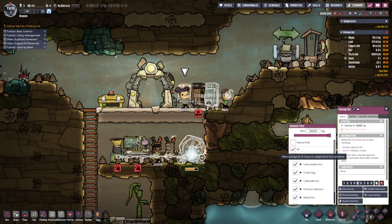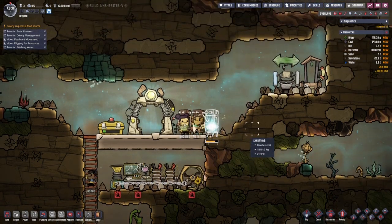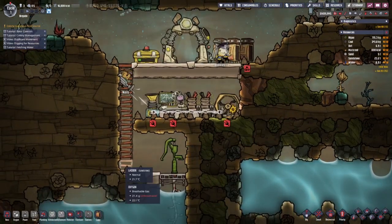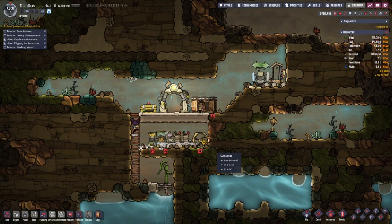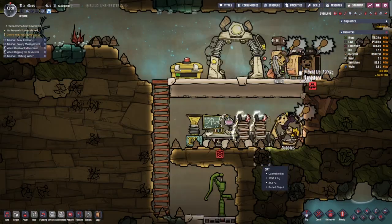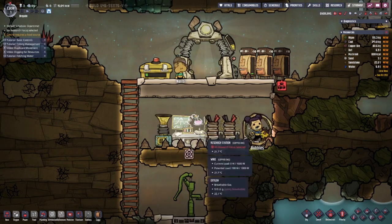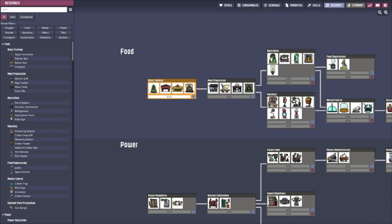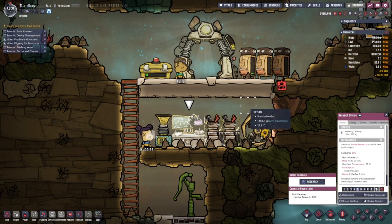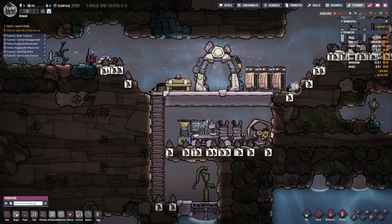I want them to clean the floors - I want everything to be neat because that will help a lot with the properness of the base. I just want it to look nice. She's gonna run for a bit, that's gonna generate some energy and make sure the oxygen diffuser is working so we can research. Let's go for basic farming so we can start making some crops and become a bit more self-sustaining. We start with a little bit of food but not enough.